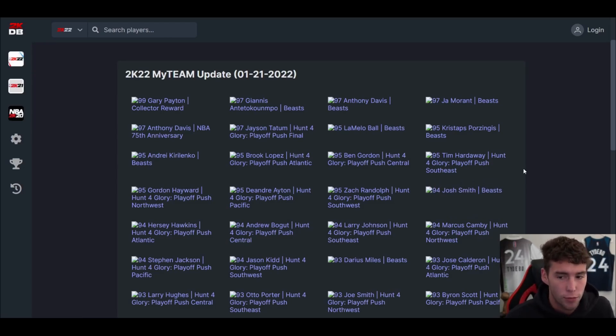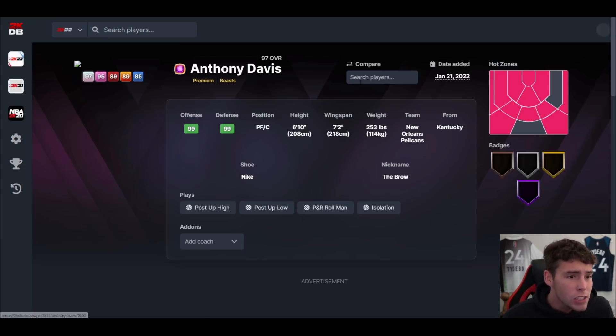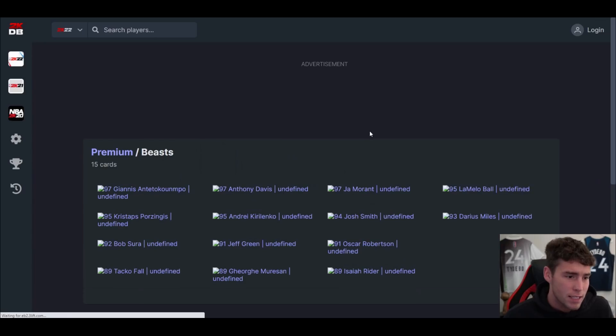The lock-in is for 300 tokens. Whatever you do, do not lock in this set for 300 tokens — that's the first thing I'm going to say. You can get all these players without doing that. Tokens are so easy to get in MyTeam. Before we dive in, if you are new to the channel please smash that subscribe button — we're on the road to 90,000 subscribers. Let's look at the Beast set.